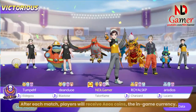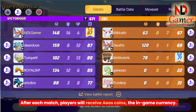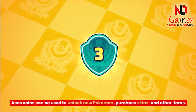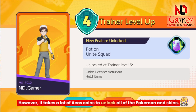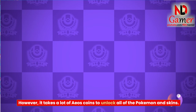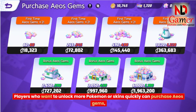After each match, players will receive Aeos Coins, the in-game currency. Aeos Coins can be used to unlock new Pokemon, purchase skins, and other items. However, it takes a lot of Aeos Coins to unlock all of the Pokemon and skins. Players who want to unlock more Pokemon or skins quickly can purchase Aeos Gems.